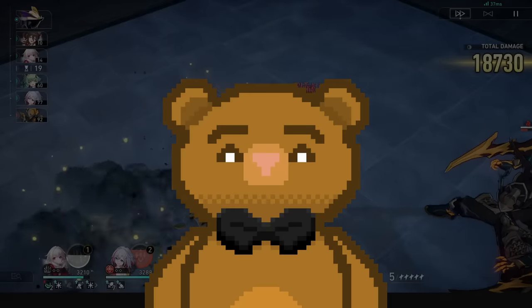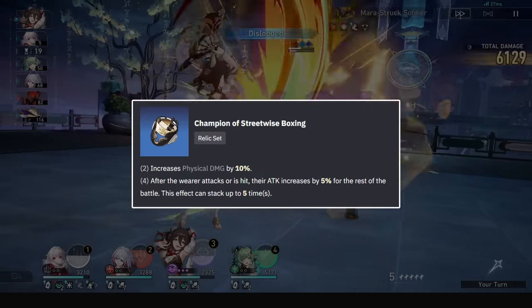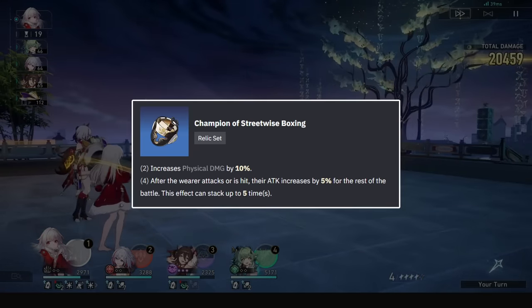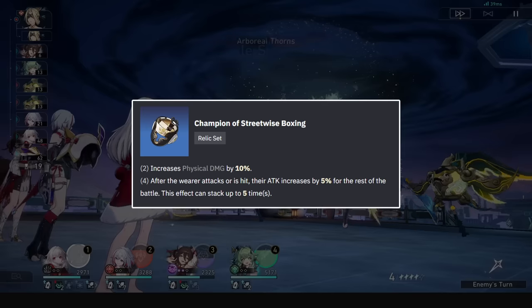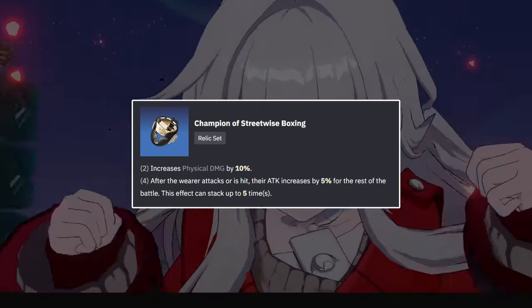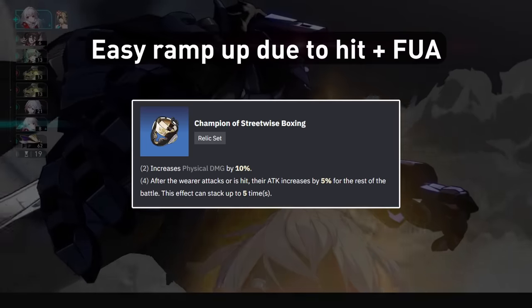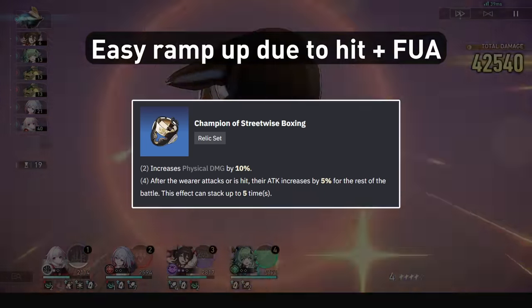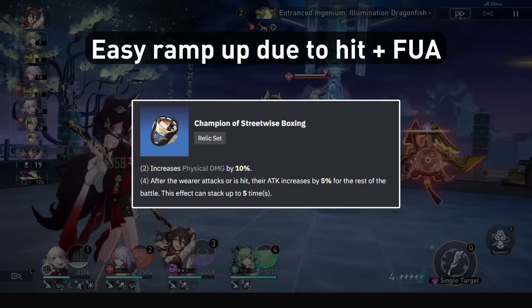Now let's discuss Clara's Relics. Since 1.0, we have had the Champion of Streetwise Boxing set, giving her a 10% physical damage bonus applicable to all damage she is doing, as well as a 25% attack boost that ramps up during the fight. This attack percent boost is great, and she easily stacks it up with her aggro increases and follow-ups, allowing for multiple stacks in a single move.